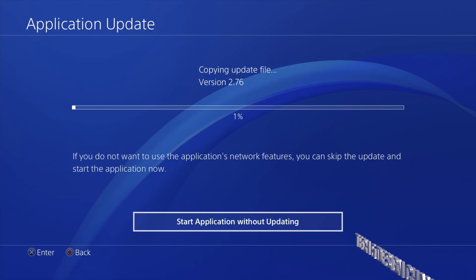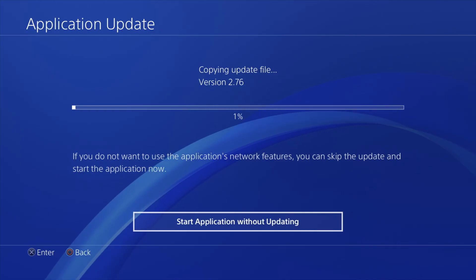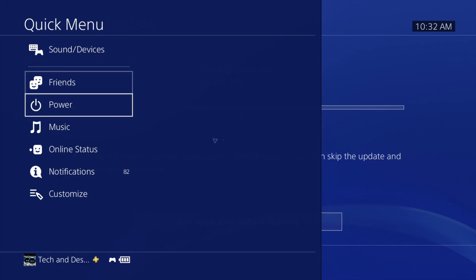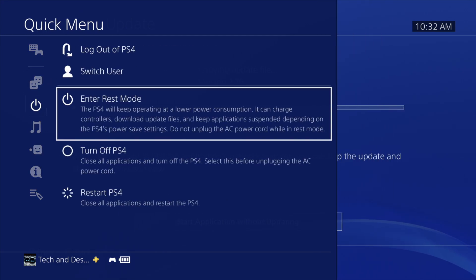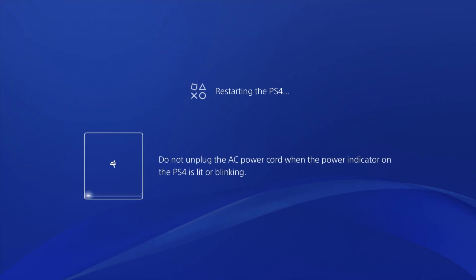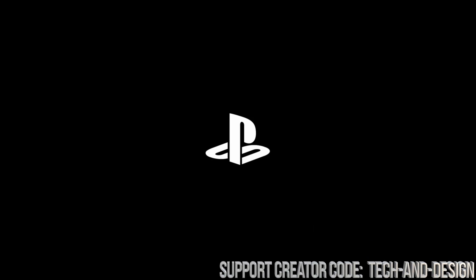What you need to do on your PlayStation controller is just press that middle button — your PlayStation button. You're going to see Power; from there just go right into Restart PlayStation. Don't worry, this will just restart it — it's not going to erase anything. Your PlayStation will turn off, black screen, and then go on again.